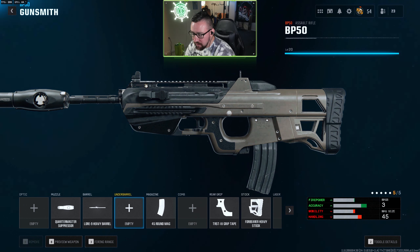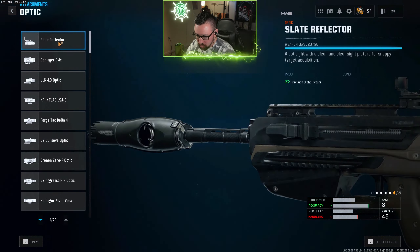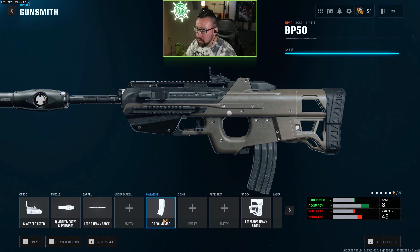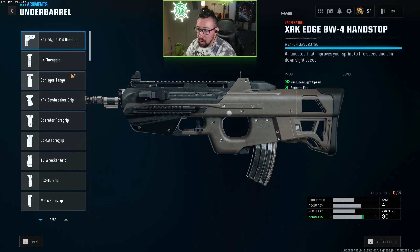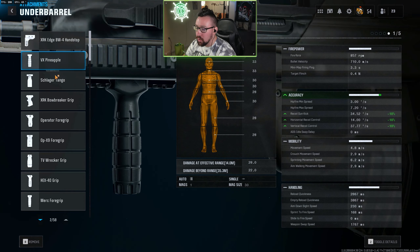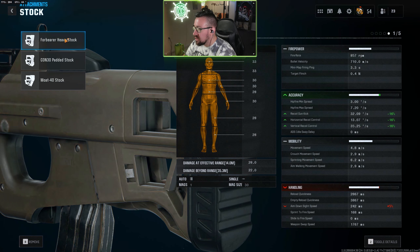Coming in at number three, we have the BP-50. Again, this one has a really good TTK, but the handling is not quite as good. This build is an iron sight build — if you don't like that, just take off the rear grip and put on an optic of your choice, like the slight reflector. Otherwise: Quartermaster, the long barrel, 45 round mag. This is another one where the stock does more for recoil control than the under barrel, so you have to compare whether the under barrel or the stock is the better recoil attachment by looking at the detailed stats. FYI — sometimes the detailed stats bug out in this game a lot. To view them accurately, remove all attachments and then hit 'toggle details to show.' All the foregrips give you minus 10 everywhere plus firing aim stability, but the stock here gives us minus 16 all around, which I think is better than having the extra firing aim stability.